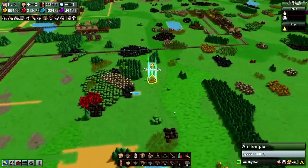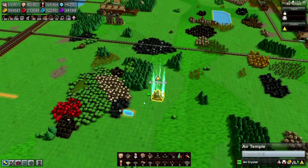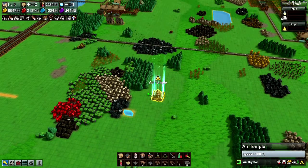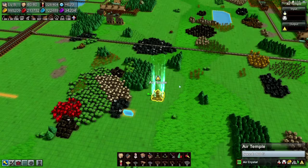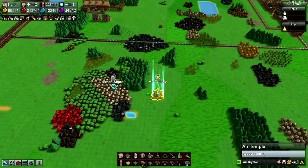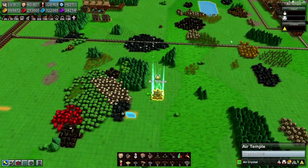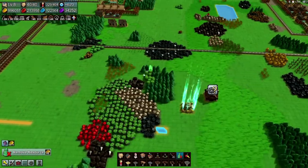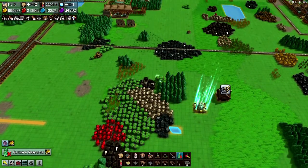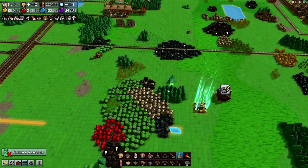Hey, welcome back everybody. Today we're gonna try and set up this air temple. First we need crystals, so to get crystals we need a magic forge. Let's clear out this area.